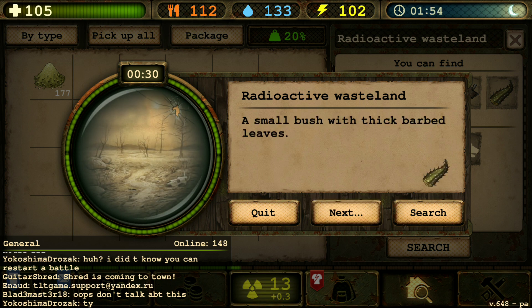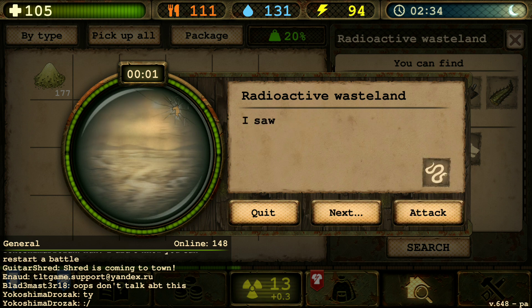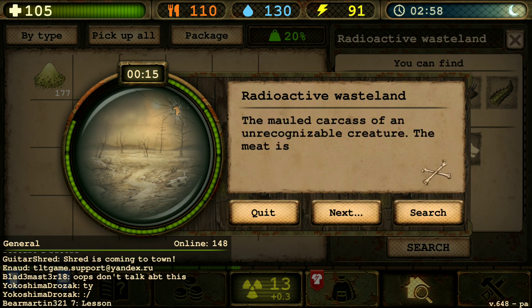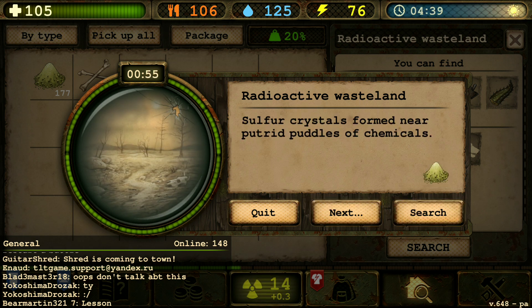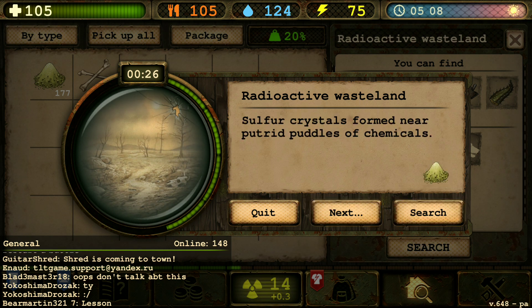Look at that — radioactive plants. And we got some bones, very nice. We can make glue out of that. There we go, another sulfur crystals.